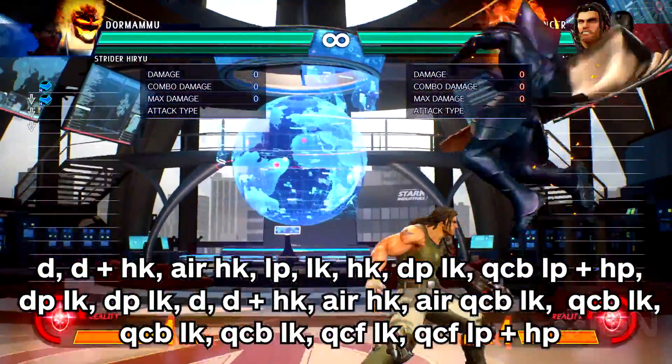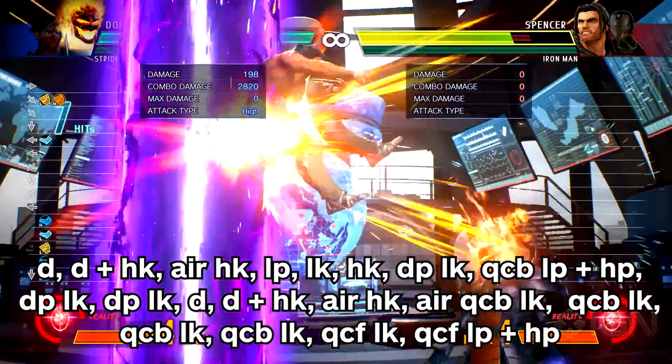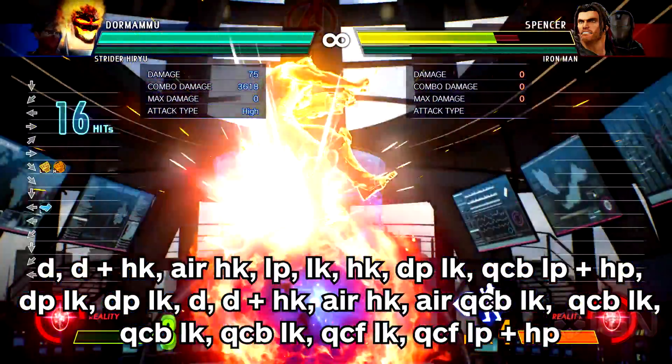Teleport with Down, Down, Hard Kick. Air Hard Kick, Light Punch, Light Kick, Hard Kick, Dragon Punch, Light Kick. Quarter Circle Back, Light Punch and Hard Punch to create the Destruction Ball, then do two purifications while the ball is active.